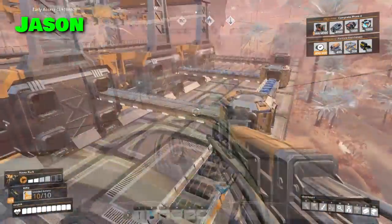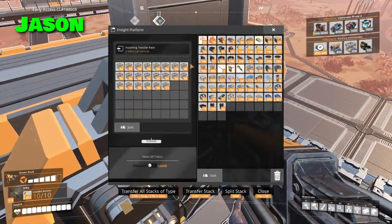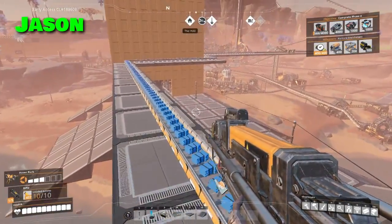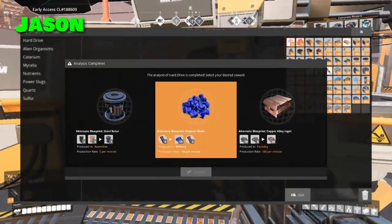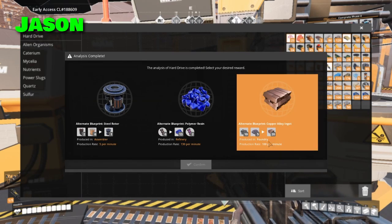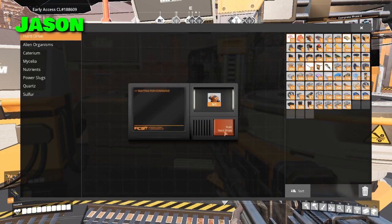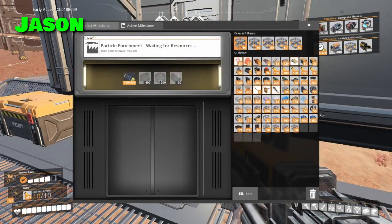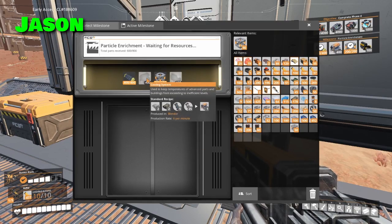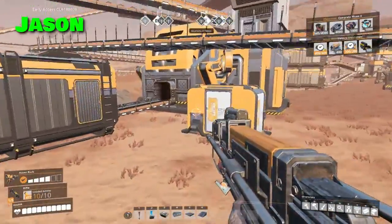Zoom. What have we got over here? We have frames — enough frames to head over here and put them in. Copper alloy ingot — 100 per minute. Do we really need that recipe? No, I think this one's better. Another hard drive — I'll also toss these in. There's the full 200. Just need turbo motors and cooling systems. Next time we're going to continue this slow process of crafting.